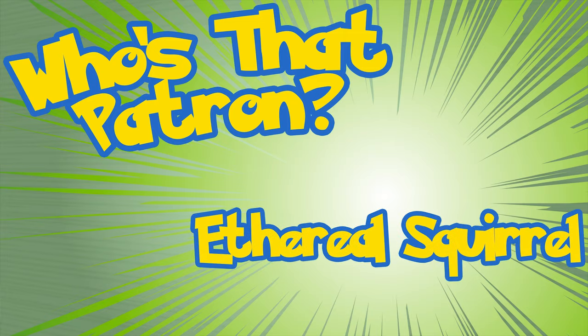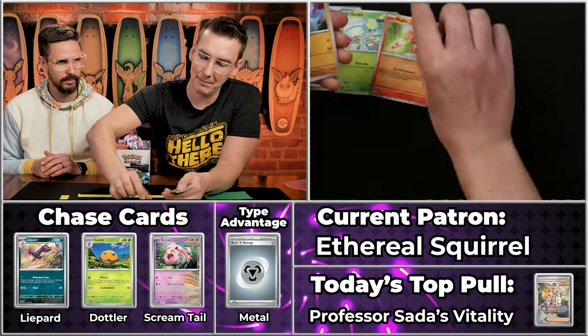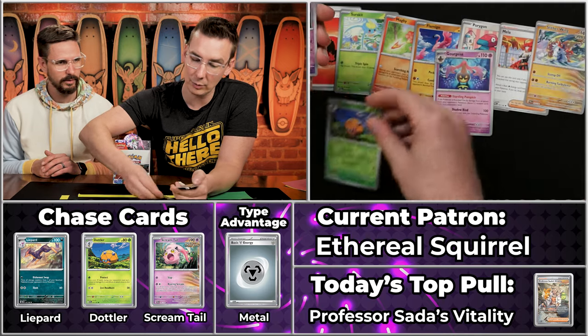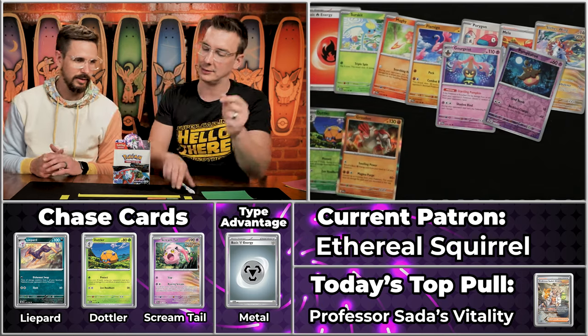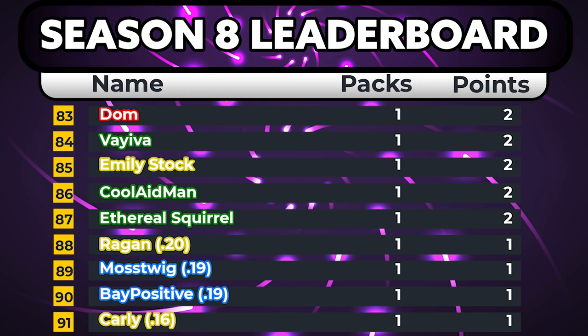Next up we have Ethereal Squirrel — everyone's favorite. They had a 64-point pack last time — almost everything was going to be a disappointment after that. Fireball Energy to start, Surskit, Magby, Flamigo, very valuable Porygon, Mela, Slitherwing, Gorgaz. The Dottler will score. The Pumpkaboo will not. And the Groudon — so just two points for the Ethereal Squirrel there. Coming off of 64, probably going to have to cool down just a little bit.